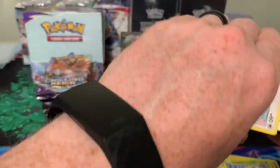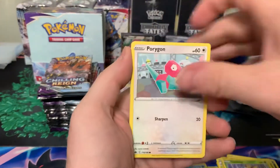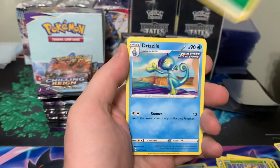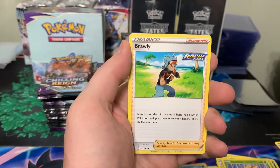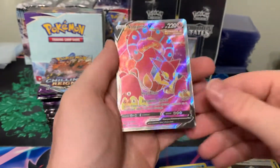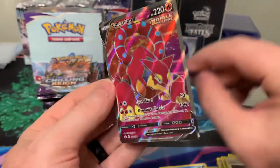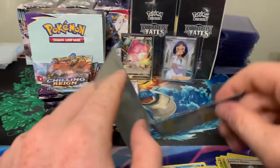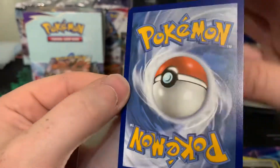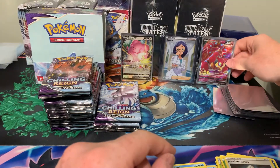Pack ten: Porygon, Swirlix, Sneasel, Snover, Porygon, Energy, Drizzile, Melanie, Frosmoth, Justification Gloves, and Full Art Volcanion V — a nice Full Art pull there. Let's see what the condition looks like on these. Looks pretty clean. I've seen people getting some bad condition cards out of this set, but looking pretty clean.